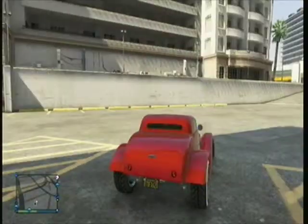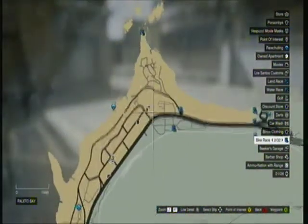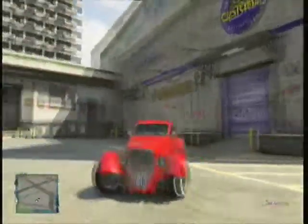Say if you're quickly flying up and it goes up to Blaine County, and you think it's gone into search mode, and then you're right by Beaker's Garage or something — you just quickly nip in there and then the police are gone. It saves you spending $600 to Lester to get rid of them for you.